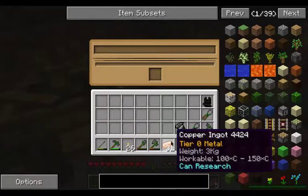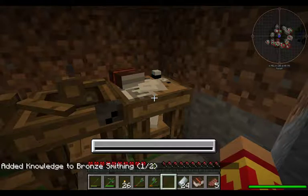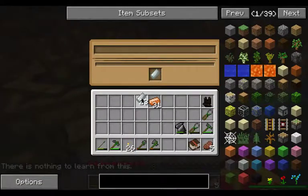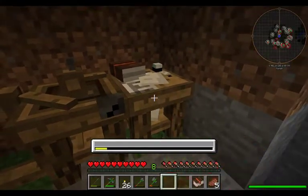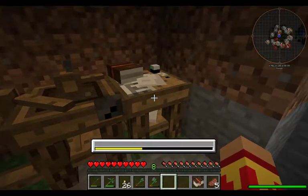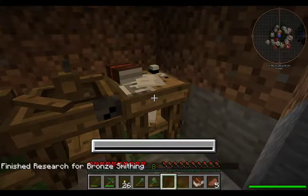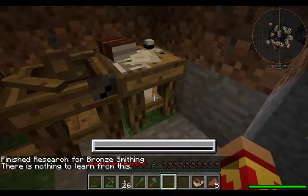Let's get to work. We do need one copper to do the research. There is one of two bronze smithing, and there is nothing else we can learn. So let's put one tin, because it's tin and copper that make bronze. It only makes sense that it is tin and copper to research bronze. And we finish the bronze smithing, and there is nothing else to learn from this.